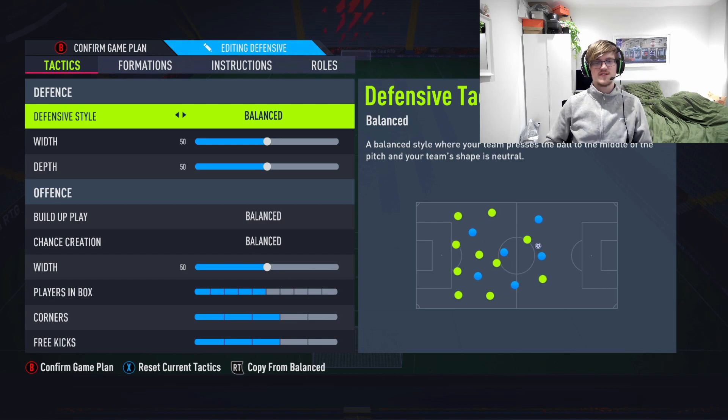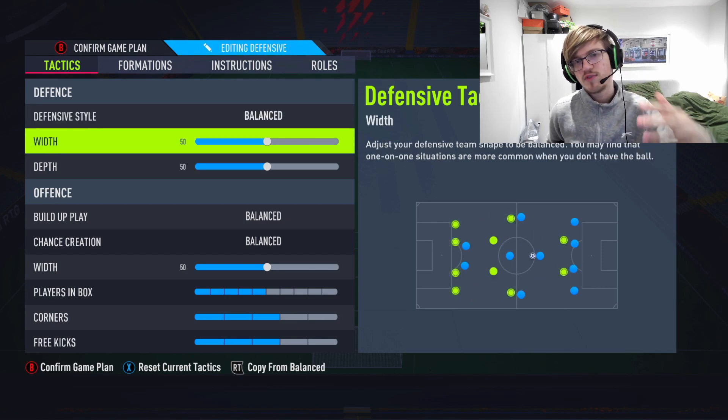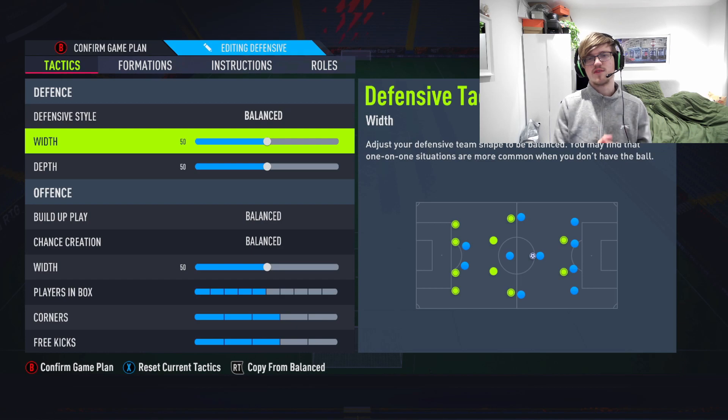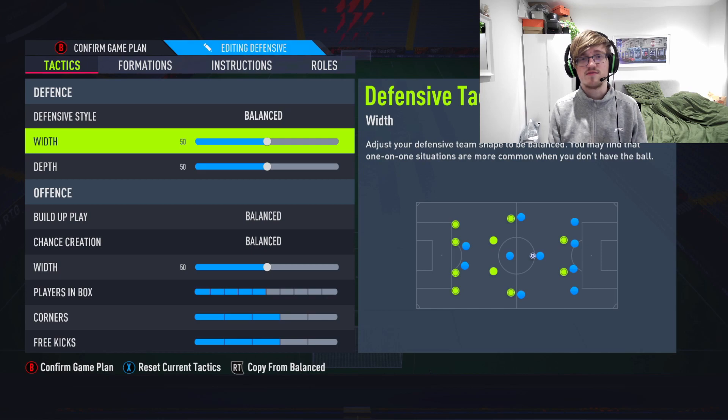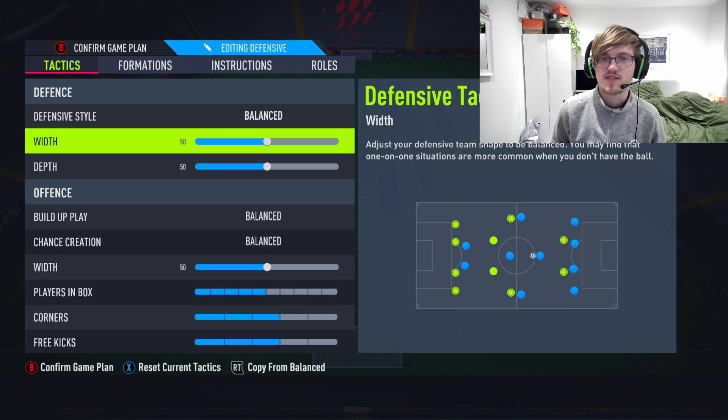Defensive style: balanced. The reason we're keeping it balanced is because we don't need to press — this formation will press for you because of our depth. This formation presses very well because of how compact it is. It means your players are in the middle of the park, completely controlling and overwhelming their midfield. You do not need any pressing defensive style to manage this.